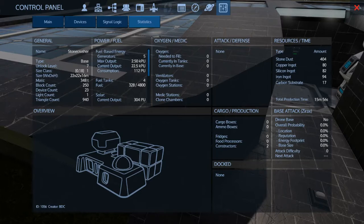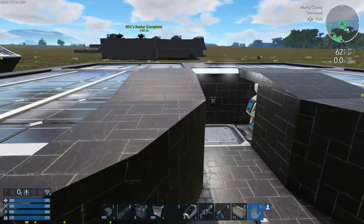Unlock level is level seven, and it takes 16 minutes in Blueprint Hopper to build. Materials are 400 stone dust, under 100 of the tier one stuff — 80 copper, 82 silicone, 94 iron, 17 carbon substrates. Really cheap to build.